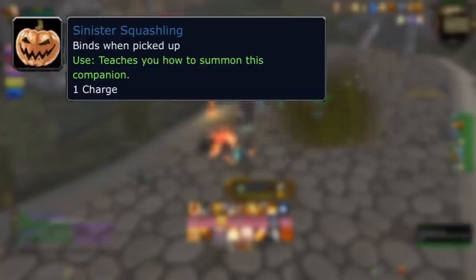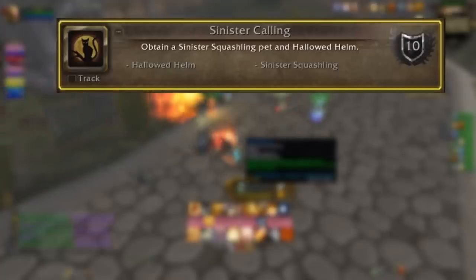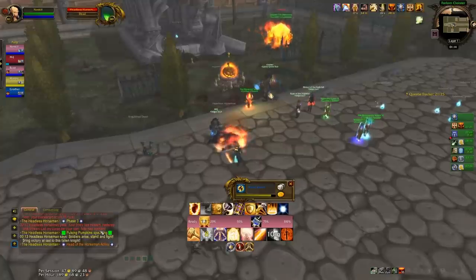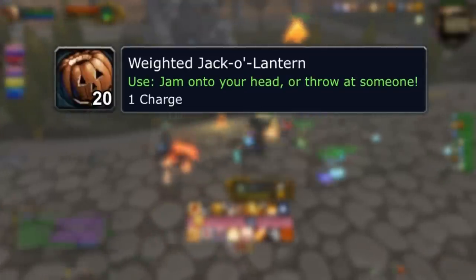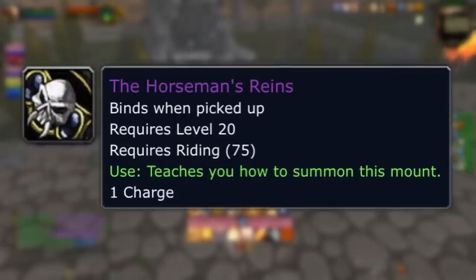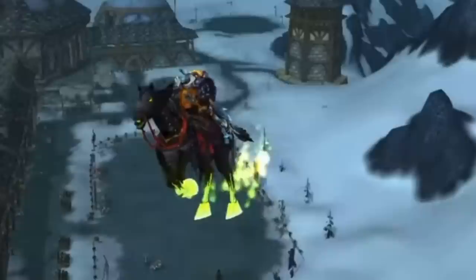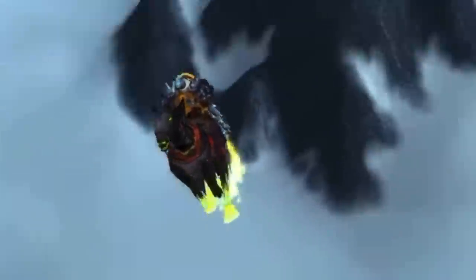You're going to need the Sinister Squashling and the Hallowed Helm for the achievement called Sinister Calling, which is just to obtain a Sinister Squashling pet and a Hallowed Helm. There's also a Weighted Jack-O'-Lantern that drops, which you jam onto your head or throw at someone. And finally the big one: the Horseman's Reins. Everyone's going to want this — it's a fantastic looking mount that flies or goes on the ground depending where you are, scales with your riding skill, and is absolutely amazing. It's probably the reason you'll be doing the Headless Horseman every day.